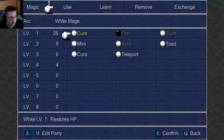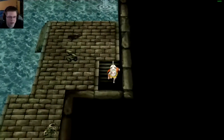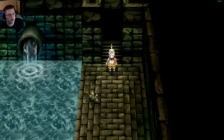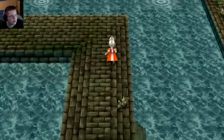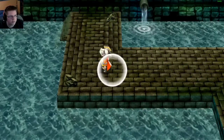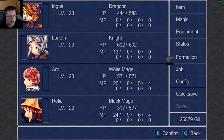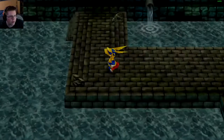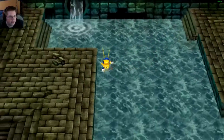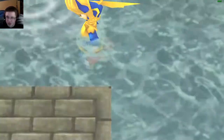Refia is almost dead already, so I'll use one Cura on her. I want to keep our Cura uses low because I don't know how long this dungeon is. Let's put Ingus up front in the menu and use the dragoon armor — this looks sick. Nothing down here.